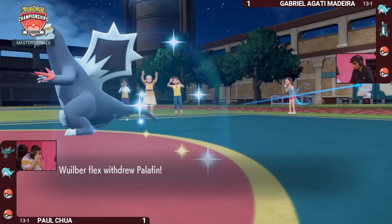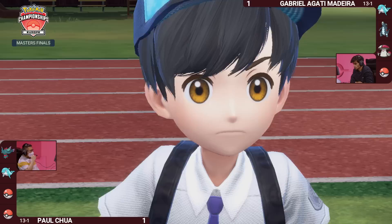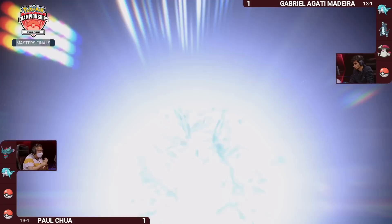Possibly with these Palafins — we've seen them switching out to go through the zero-to-hero transformation, but Palafin even in its zero form, going for a Terastallization and getting that extra boost to its Water-type moves, can still do a big chunk of damage. And indeed it's going to be an early Terastallization right away — a huge mix-up from Games 1 and 2, as the baby Palafin in its zero form gets the Tera to be able to deal some devastating damage.